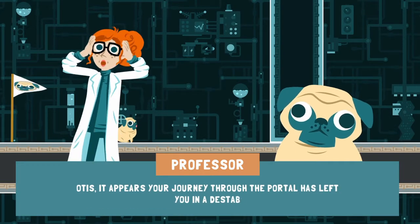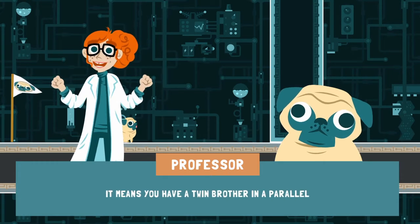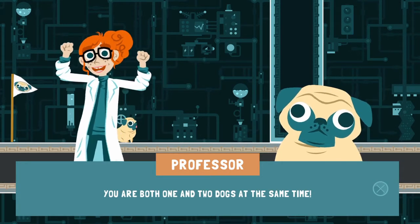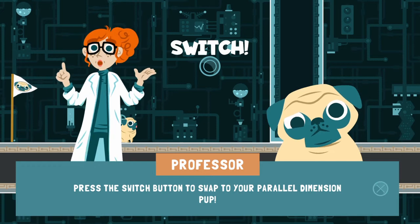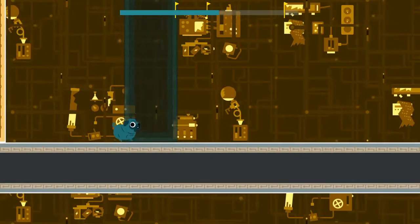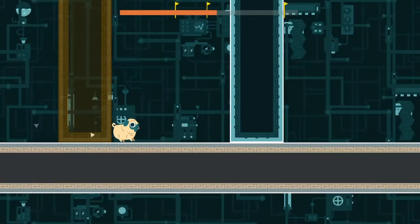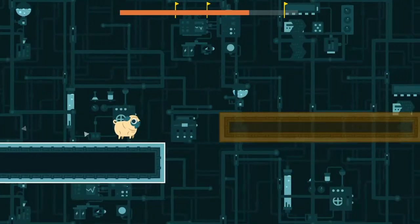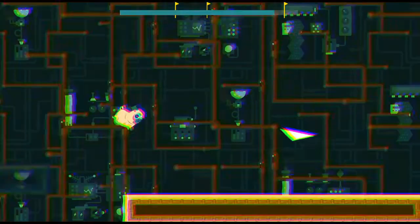Otis, it appears your journey through the portal has left you in a destabilized quantum state. It means you have a twin brother in a parallel dimension you can switch to. You are both one and two dogs at the same time. Press the switch button to swap to your parallel dimension pup. This is where it got a bit confusing for me — I didn't realise that one colour is solid and the other isn't. Because both are solid until you switch. I'd rather it was just an outline actually, that would be better.